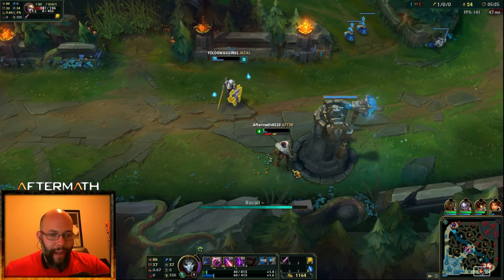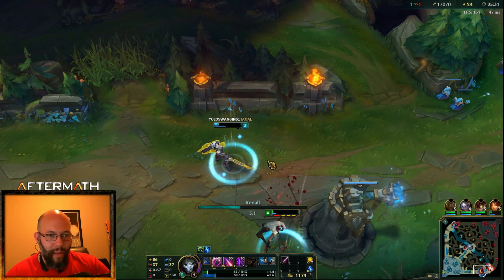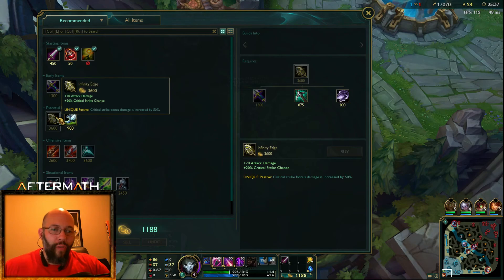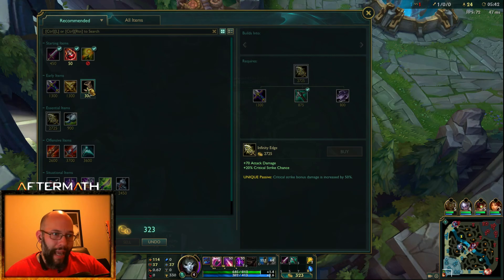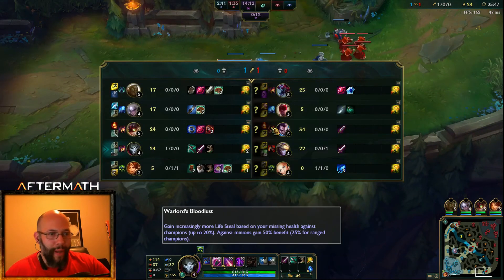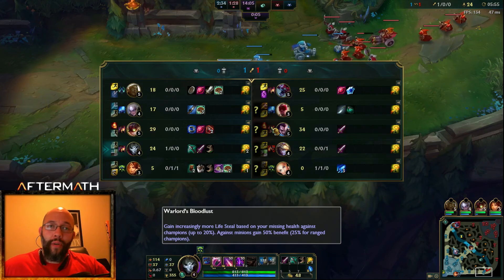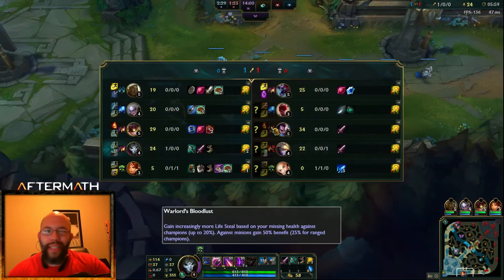I'm going to back because otherwise I'm probably going to die. Let's keep ourselves safe. I'm going for full crit so I'm going for an Infinity Edge first. I would love to buy my BF Sword but I can't, so I'm going to buy a Pickaxe, get some boots, and go straight back down to lane. I have 24 CS to his 22, so I'm slightly ahead, and I do have a kill versus their team who has the Lux kill. So we're doing slightly better, no towers taken.